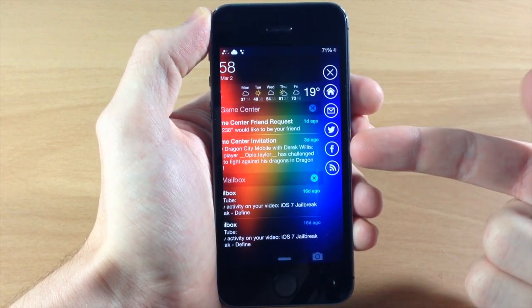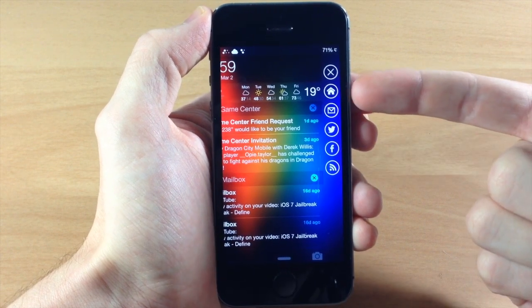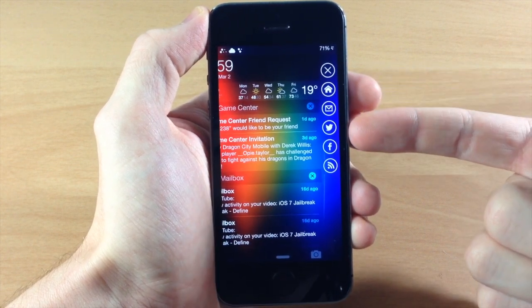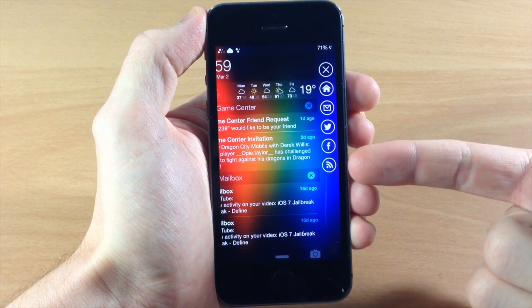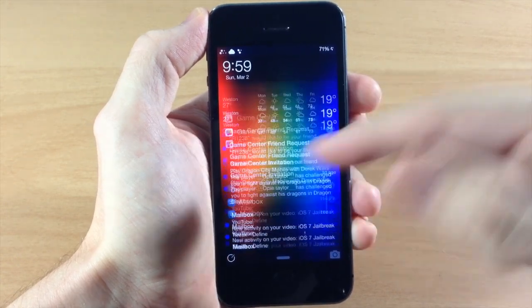If we swipe from right to left we get a panel on the right-hand side. Here we have Home, Mail, Twitter, Facebook, and RSS feeds. If we tap on Home, this is what the home view looks like.